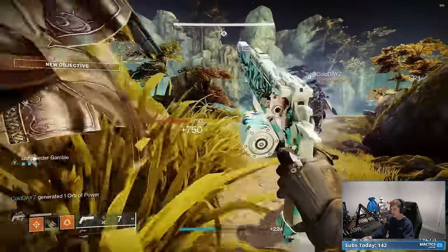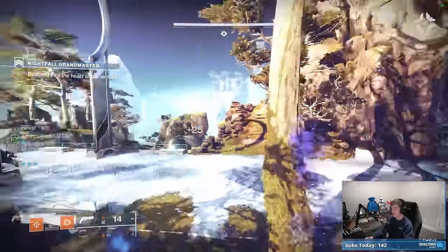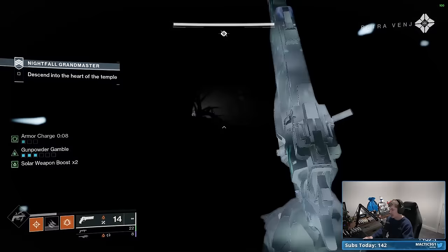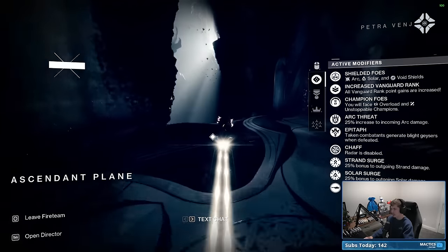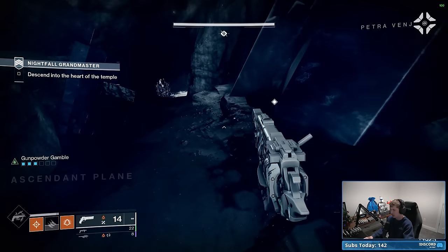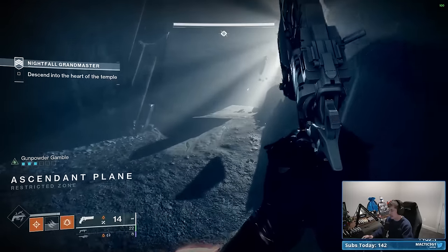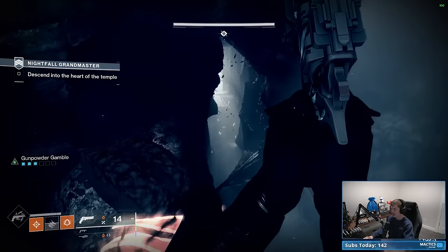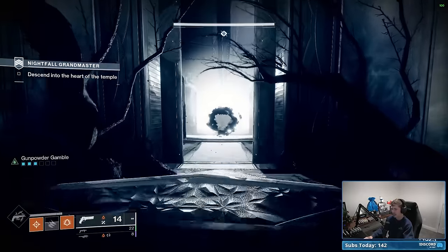Then I'm going to have my invis hunter make us invisible and we're literally just going to sprint past every single other enemy. I know what you're thinking — there's an Overload Champion that you skipped. But skipping him does not take away your Platinum status on the Nightfall. The only way you lose Platinum is if you kill enough enemies to spawn the second Overload Champion and skip both of them. If you just run around all the adds, kill that main Centurion boss, and run through, you'll still get Platinum. It saves you multiple minutes of time.